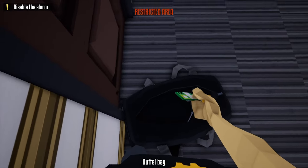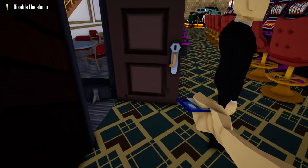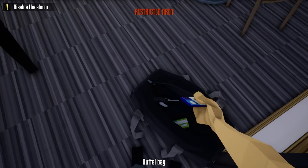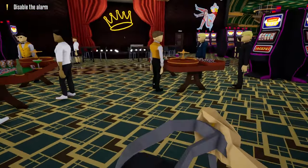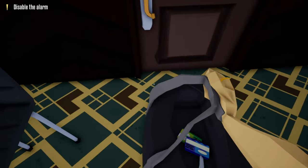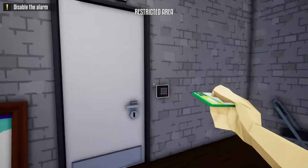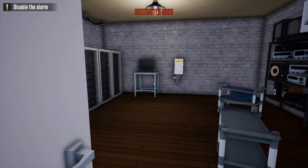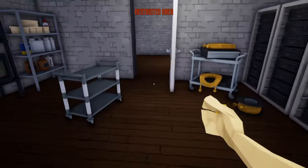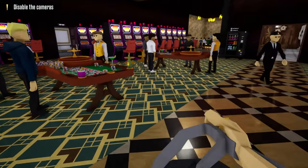Next, open up this door, grab the vault key card from this guard, and take the duffel bag across to the staff only room and unlock it with the lock pick. After unlocking this room, take the utility key card, open up the utility room, and disable the alarm.